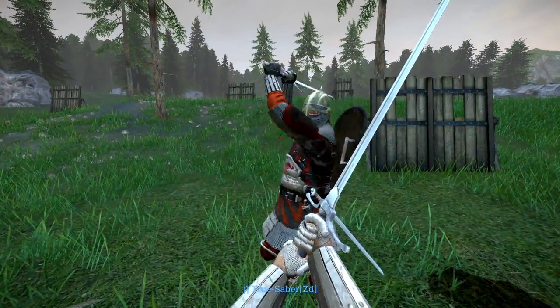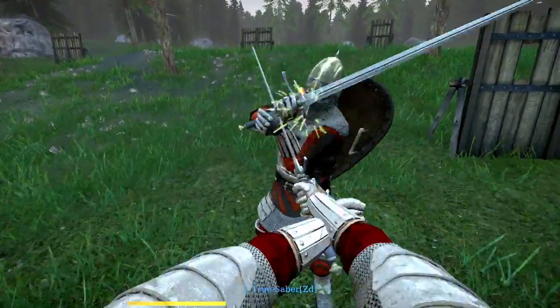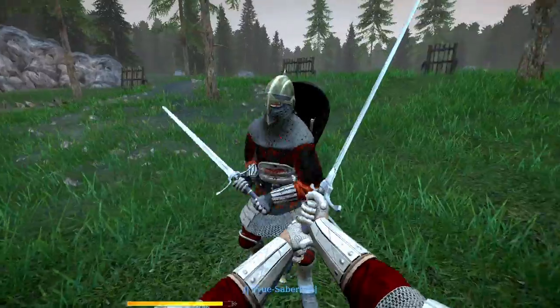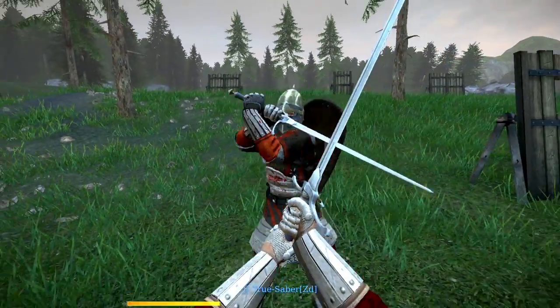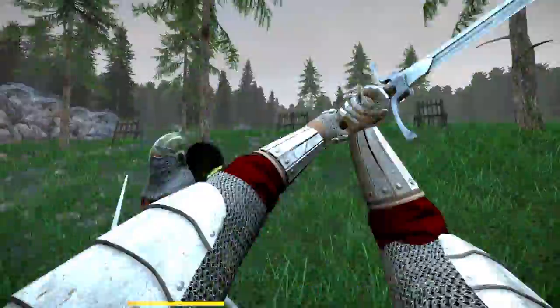Performing a riposte is simple. All you have to do is time an attack immediately after a successful parry, but keep in mind there is a short window of opportunity. A quick counterattack follows when riposting. This attack cannot be feinted. Think of riposting as comboing from a parry.